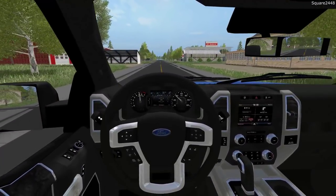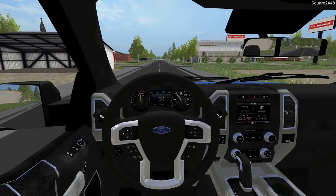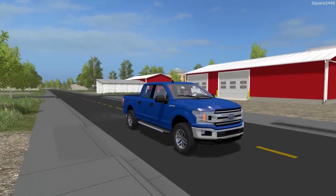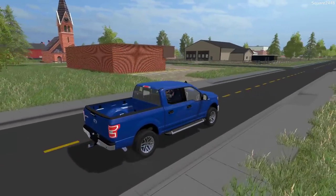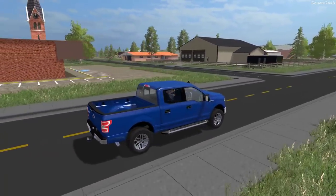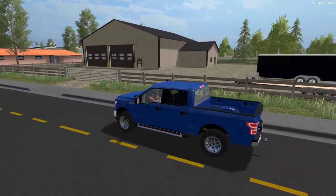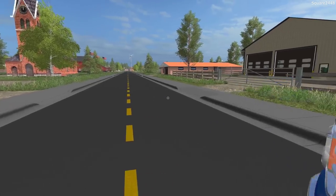You guys can see a pretty realistic first person view, and I've actually sat in a few 2018s and it's very similar to this as well. We do have the six spoke wheels here on the side. I really do like these a lot, and you can also see the privacy glass on the back seats while the front seats are a little bit easier to see. So pretty realistic truck in general.